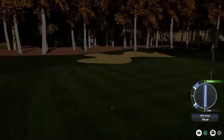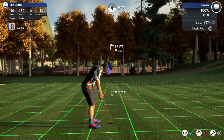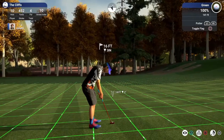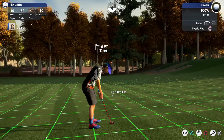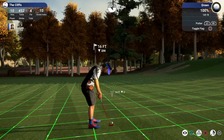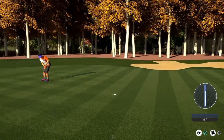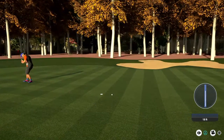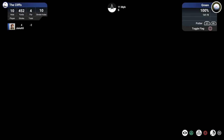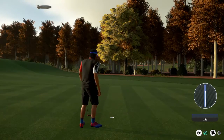We'll have a putt here for birdie — on the green but still got a lot of work to do, putting from around 16 feet out. 15 feet down 3 inches, going to break to the left. I'm going to use a little finesse here, not going to hit it too hard. Just missed. This one for par — a decent little putt to end this one.